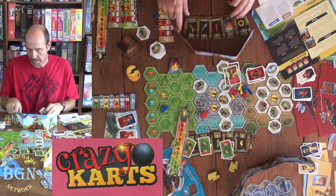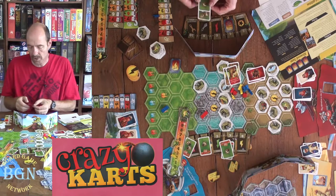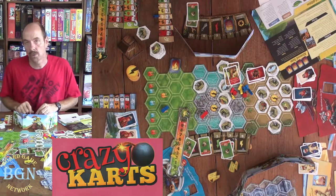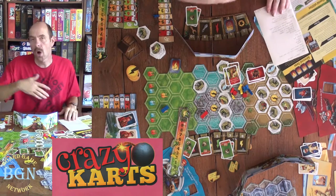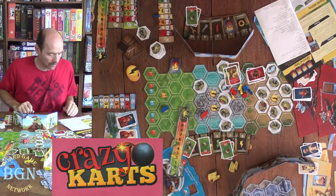Number ten is repair. You're going to divide the amount of charge you put there by two, and that's how much your repair is. So if you devote four there, you're going to repair two spaces. That's how all the phases work — they're all laid out neatly on your board, so very easy to remember.